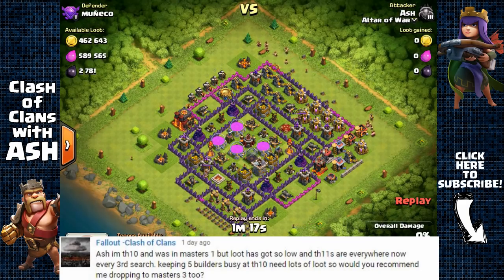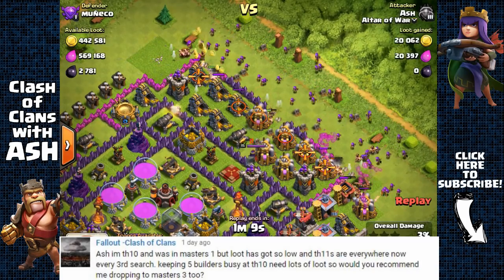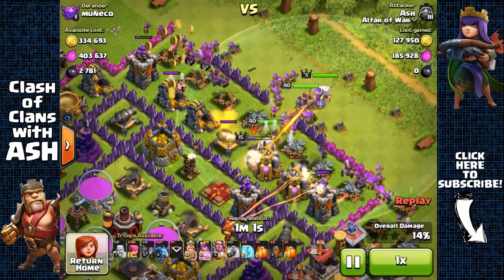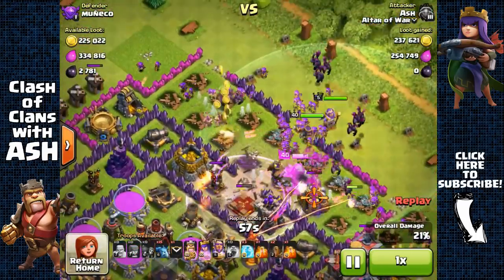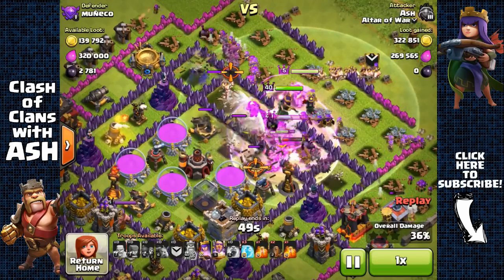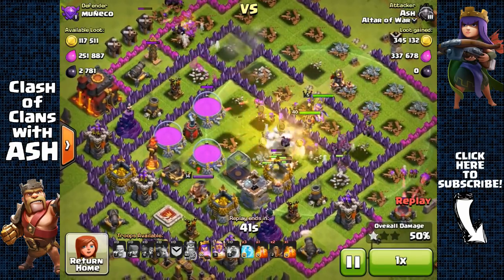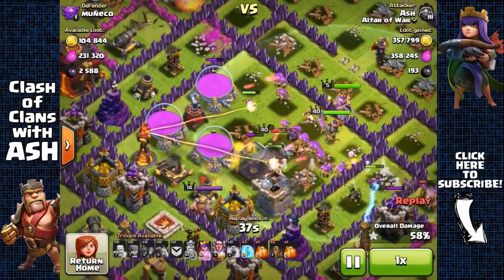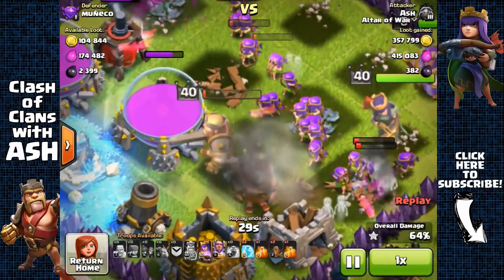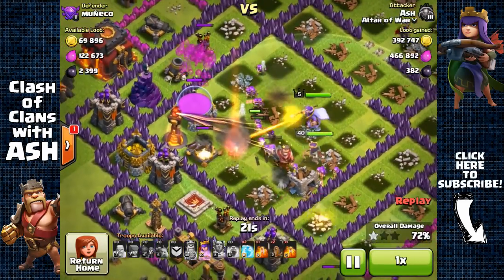Fallout Clash of Clans asked: 'I'm a Town Hall 10 in Masters 1, but loot has got so low and Town Hall 11s are everywhere — every third surge. Keeping 5 builders busy needs a lot of loot. Would you recommend dropping to Masters 3?' Yes, I would definitely recommend moving down to Masters 3. Not only is it my favorite place to farm as a Town Hall 10 and 11 player, but you're going to find a lot of rushed Town Hall 10 bases and a much greater rate of dead bases. The higher you go in leagues, the fewer dead bases and the stronger bases you'll find — in Masters 3 there are far fewer Town Hall 11s.